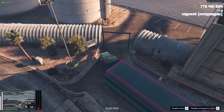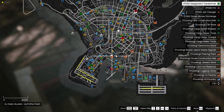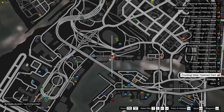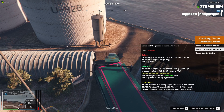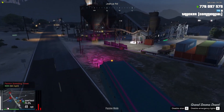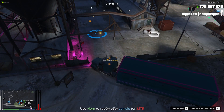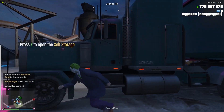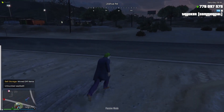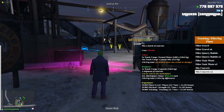Okay, here we are at the water treatment plant. Where this is — I pointed out earlier — is right near LSIA. That's where you're going to get treated water. Treat the unfiltered water here. Once you have all of your stuff, come to the filtering plant and you are going to mix the concrete mix and treated water — five concrete mix and one treated water — to make concrete.